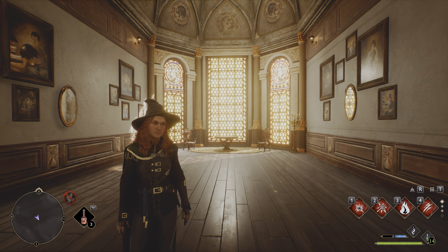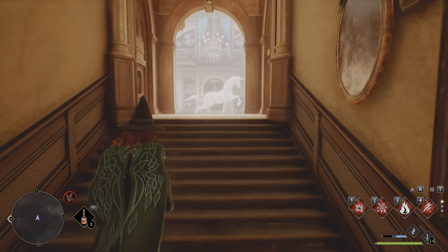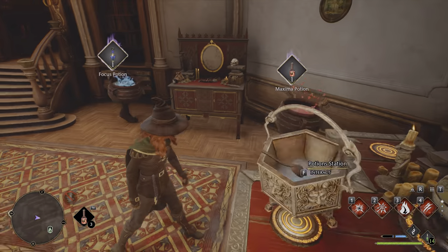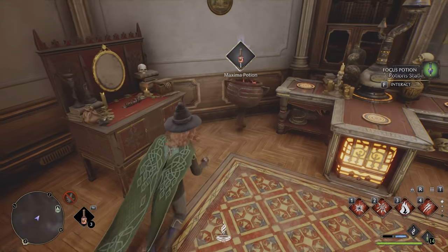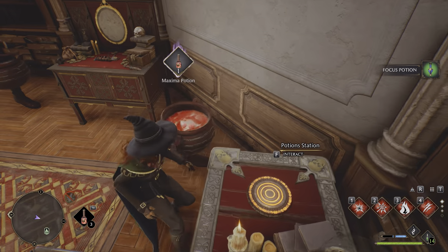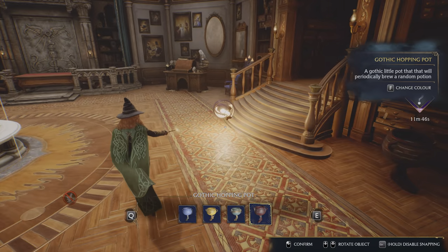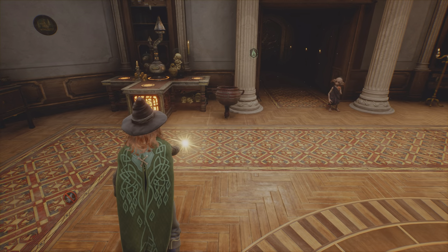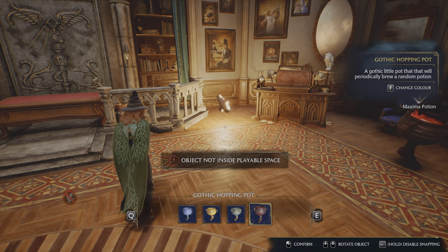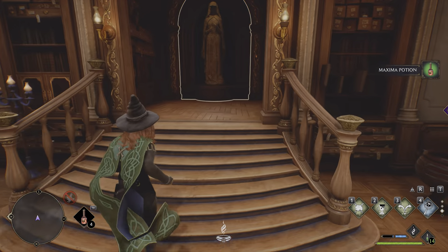I'm in the Room of Requirement, which is basically the housing area of this game. You've got your main chamber where you enter and two side rooms. You can brew potions and make a bunch of things here. The main purpose of the Room of Requirement seems to be that you can brew potions that you can then use. There are certainly customization options, but suffice to say it mainly exists for people that care about housing.